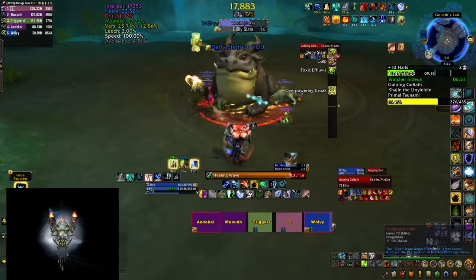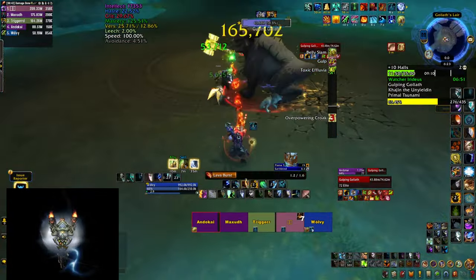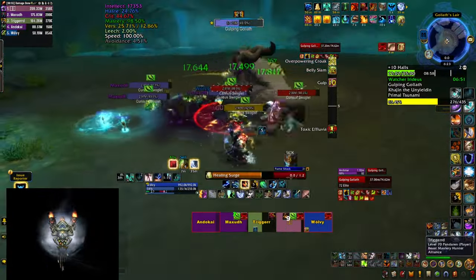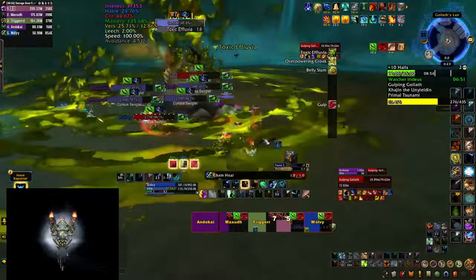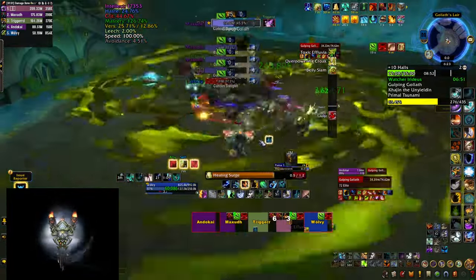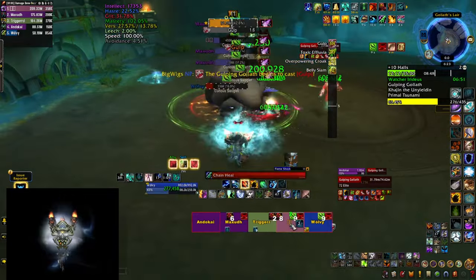The boss is also going to target a player with a Belly Slam - just move out of the blast area unless you want to get annihilated. The last ability is called Toxic Effluvia, a 4-second channel doing heavy AoE damage to everybody in your group. The boss keeps juggling between all of these abilities until you eventually kill it.